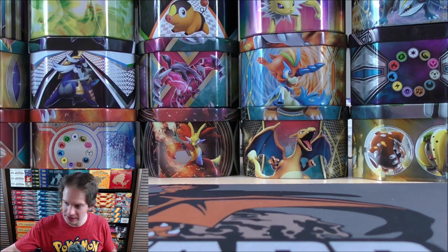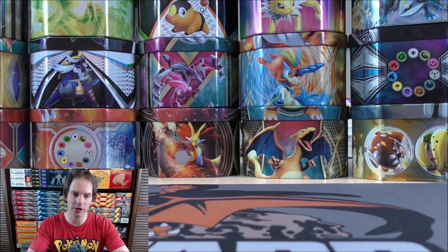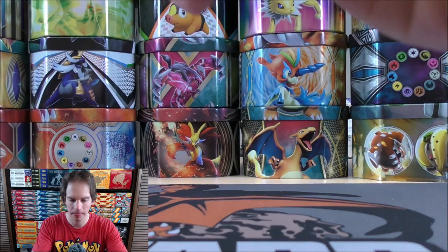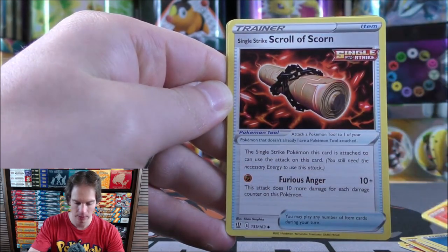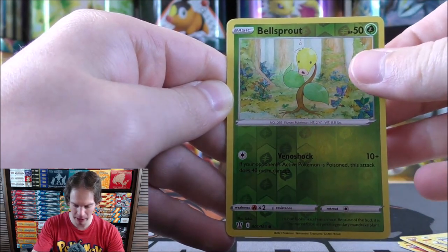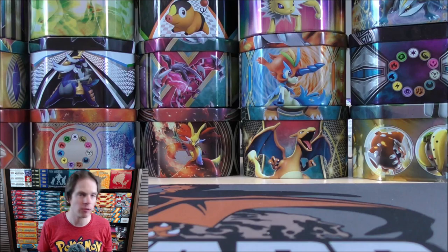Still one more pack to open in tin number one, and I also have the Empoleon V Strikers tin to open. I haven't seen those tins in retail stores anywhere - I believe they were released on the official release date for Chilling Reign. Final pack: Timber, Tepig, Glameow, Silicobra, Frillish, Water-type Energy, Heatmor, Single Strike Scroll of Scorn, Bisharp, Reverse Holo of a Bellsprout just a common, and Vivian as the rare. To summarize Tin 1: two Rare Reverse Holos, a Pokemon V, and a V Full Art.